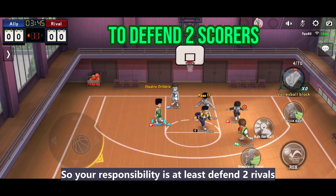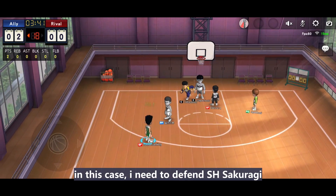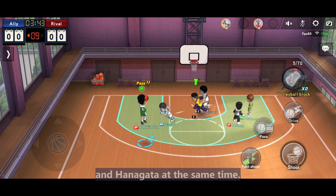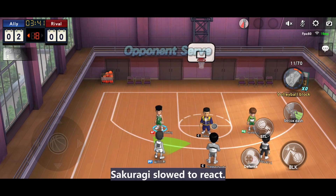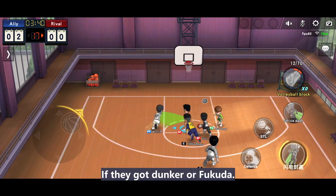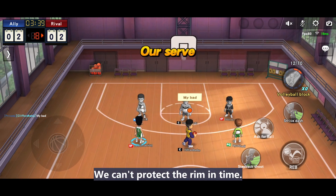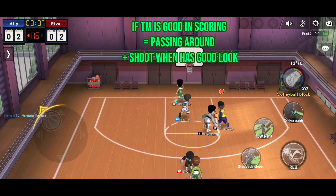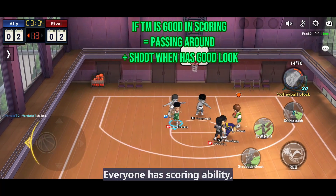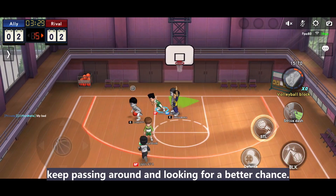Your responsibility is to defend at least 2 rivals at the same time, so positioning becomes an important part. In this case, I need to defend Shohei Sakuragi and Hanagata at the same time. Do not rush for shooting — only spot the chance. Last second, call for the ball. Sakuragi is slow to react. If the opponents have Dunga or Fukuda, do not use this pickable skill at the start of possession — we can't protect the rim in time. Remember, playing as Hasegawa, do not keep taking interfere shots. Everyone on my team has scoring ability, so we need not take bad shot selections. Keep passing around and looking for a better chance.